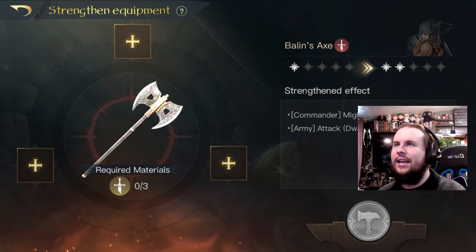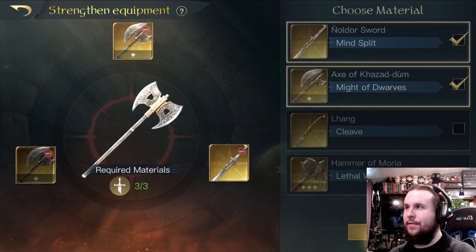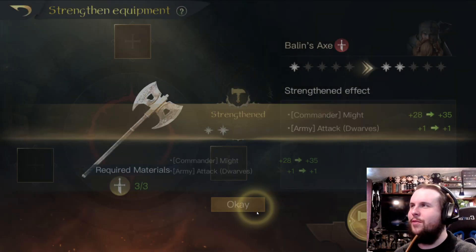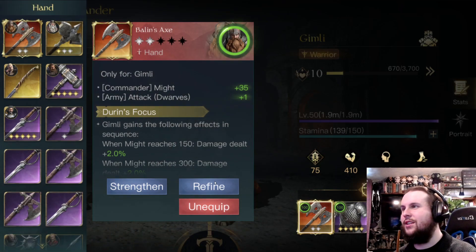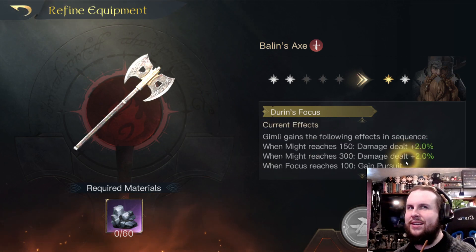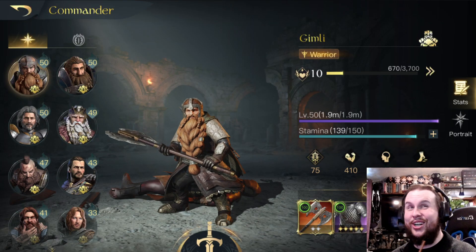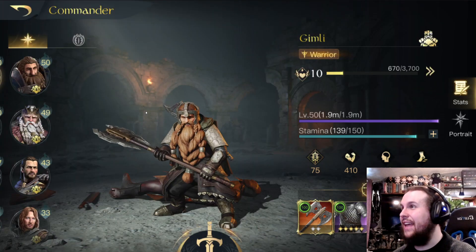It's going to stay at one attack, but it's going to go up to 35 might. Here we go — Forge! Balin's Axe... Bing, Gimli's Axe! But that's what it's actually called. This is a cool axe — I have a replica of this, by the way. It's based off the movie, slightly different in the game. The next upgrade gives 44 might plus 2 attack to Dwarves — that's going to be good. The refine upgrade increases your two stats up to 4%, so you get double 8% damage on Gimli instead of 4%, which is good. But I need a ton of Impure Mithril — I'm not getting that anytime soon. Now Gimli's even stronger! 410 might Gimli, my friends. 410. That's a scary Gimli right there.